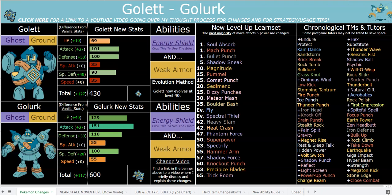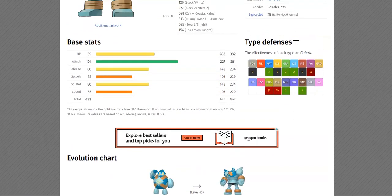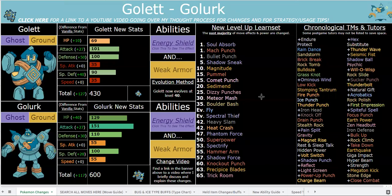Golurk really fits the vibe like Steelix and Gyarados do — he's just this really strong two-stage Pokémon and he's awesome. If you think this is weird or too strong, I don't really give a shit. It's definitely not overpowered. As a Ghost/Ground type, you're weak to Water, Grass, Ice, Dark, and Ghost, which isn't the end of the world. Your resists are pretty good — Rock and Poison. You don't resist Bug anymore, but you have three immunities: Normal, Electric, and Fighting.